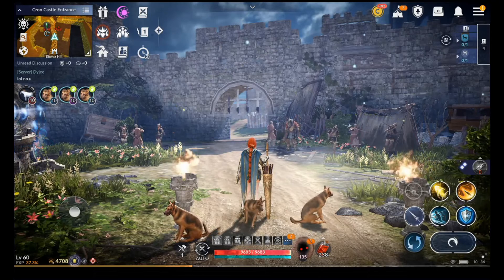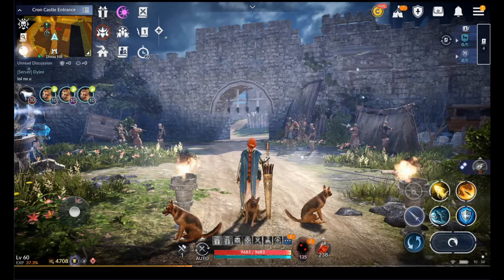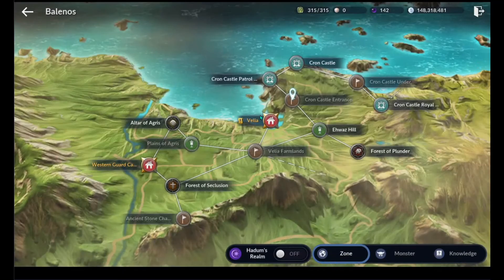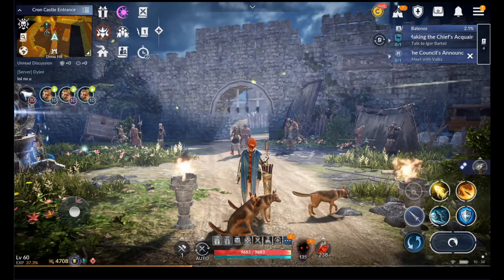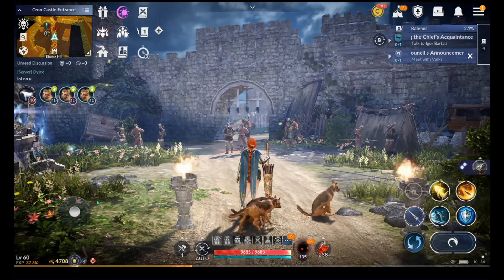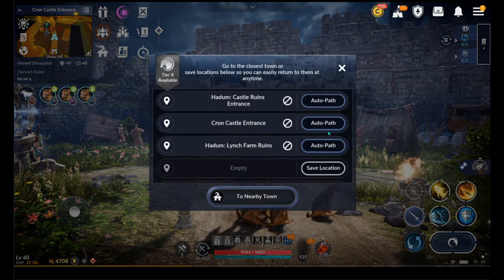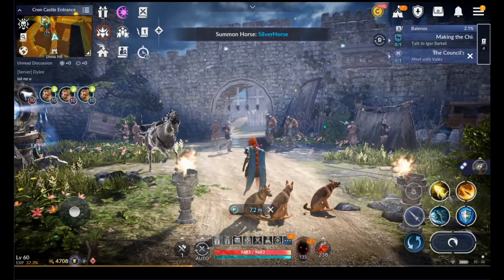Welcome to the gameplay video. Before we get started, let us show you where we're at — we're over here in Balenos, at Krong Castle entrance. Their CP is 2519 and ours is 4708, so she'll have lots of fun. We have an auto path that we use, and the way this is going to work is she's going to fight for about two or three minutes, showing you all the skills that she can.